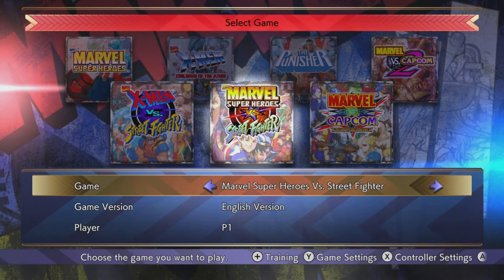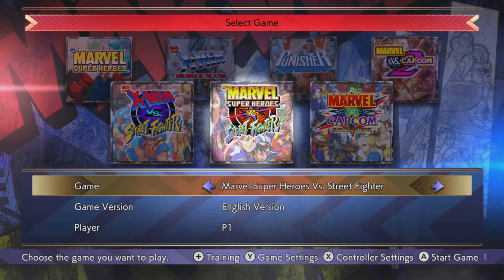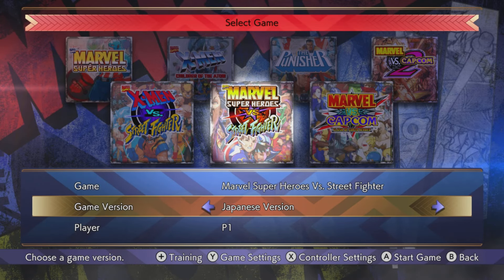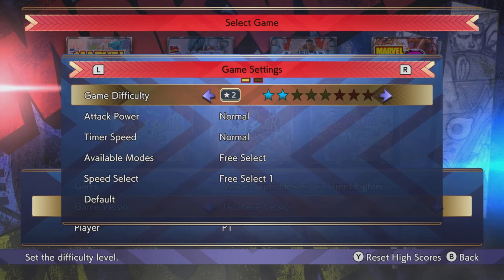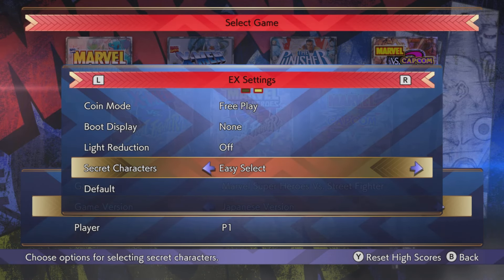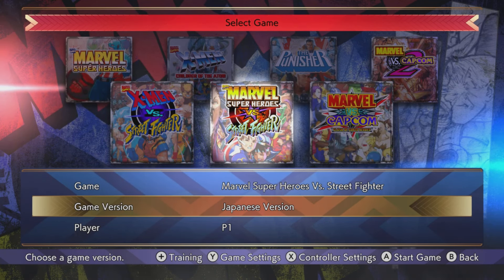Moving on, we're going to head over to Marvel Super Heroes vs. Street Fighter. This one has a really cool character called Namor. Now, the only way you can unlock him is if you have the Japanese version. So switch your game over to the Japanese version first. And then from there, you want to go into your settings again, hit R, go into EX settings, go down to secret characters, make sure it's on easy select, and you're pretty much good to go. After that, load up the game.